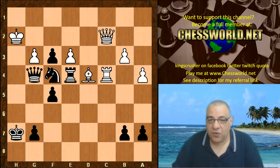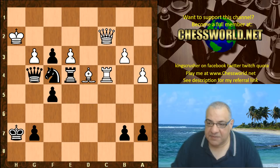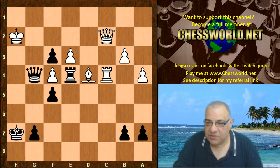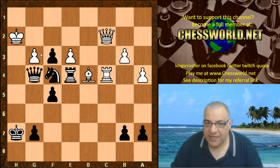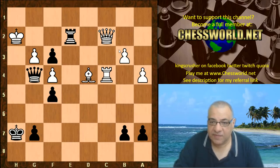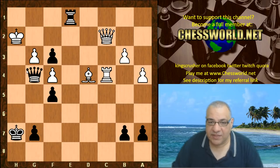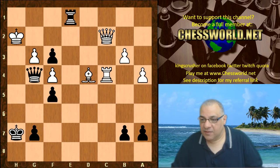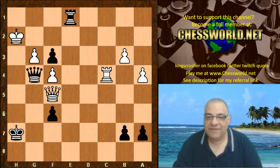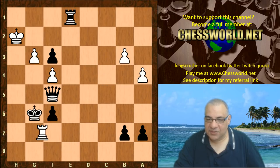Nf4 - yes, this is absolutely crushing. If g-takes, then Re6 with the idea of Rh6 mating - checkmate. There's very little White can do. On e-takes - the game continuation - Rook e2 is very good for Black. Even more clinical is Rook e1 threatening Qh5 checkmate, taking away escape squares. It's pretty much all over. Bf6 is a desperate move, g-takes, Queen to f5 check - absolute desperation. The game ended here; Black can just take the Queen and the checks run out.